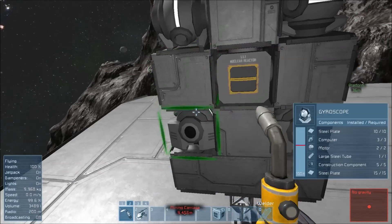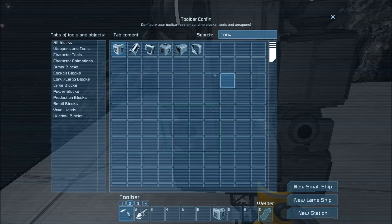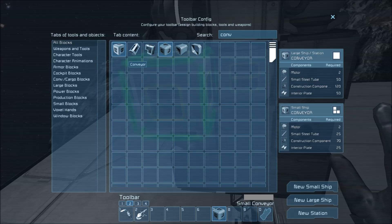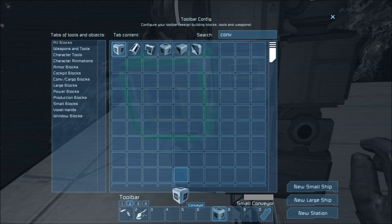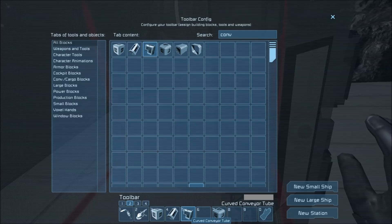Now I'm going to go to shift 2 and what we're going to do is showcase a little bit of the conveyor system. So I need a small conveyor, and I'm also going to need a large conveyor, and the tubes for the large conveyor system as well.